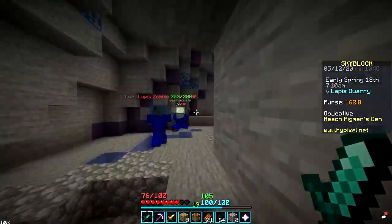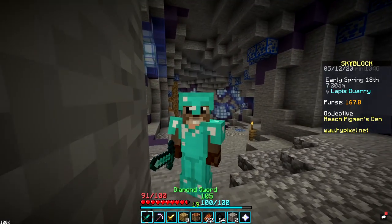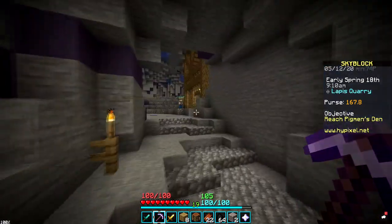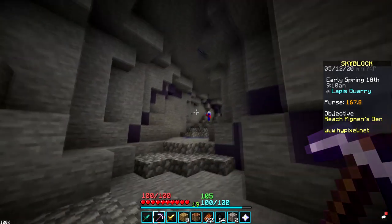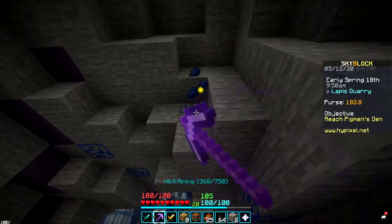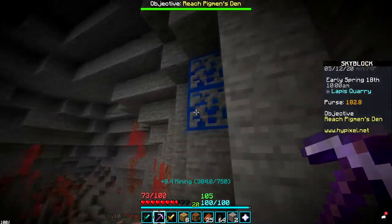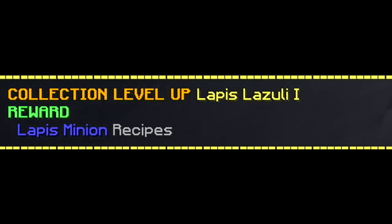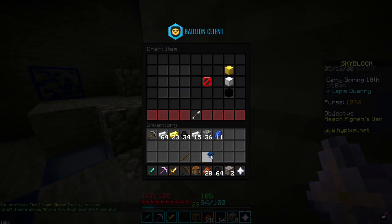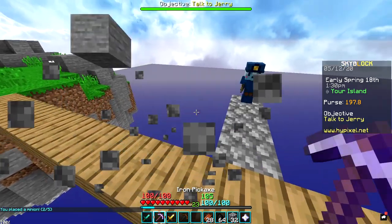I've been farming these zombies for five or ten minutes and haven't gotten a single piece of armor. So rather than focusing on better armor, I'm going to work on getting better minions. Lapis is in relatively high demand, so I'm going to try to unlock some lapis minions. Not having telekinesis is really annoying — people can just come by and yoink your items. I've got like a hundred coins in my purse but I can't buy it — it's part of the challenge. And there we go, we unlocked the lapis minion! I think we have enough to craft one or two of them.